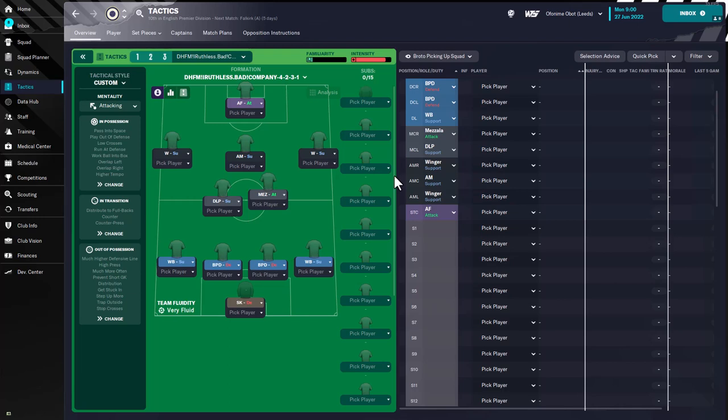Welcome back to Dark Horse FM. In today's video we're looking at the Bad Company 4-2-3-1 tactic from Football Manager 2020. It's a very attacking tactic, and the reason I'm interested in testing it is because the tactic deploys two central midfielders as opposed to two sitting defensive midfielders for Football Manager 2023. With two central midfielders, you might get too much space between the defense and midfield, so we're going to see if this tactic gives us success in FM2023.